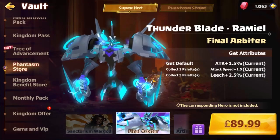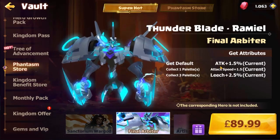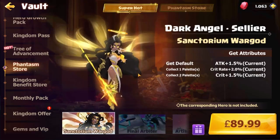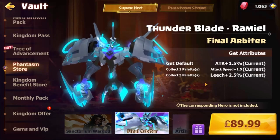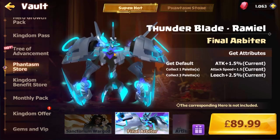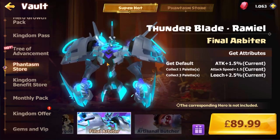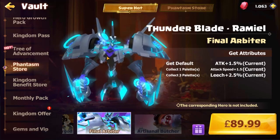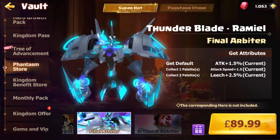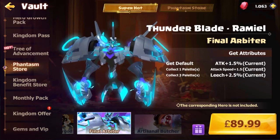You're not going to gain too much benefit early on. However, this one here — the 2.5% leech and attack speed — is actually really really nice. The crit on Sellier is amazing, but this leech ability could actually be really useful early game too, because Ramiel should be one of the first light heroes you go for — no brainer. So you're gaining the leech by doing that, but it's going to cost you a pretty penny, around $242.50.